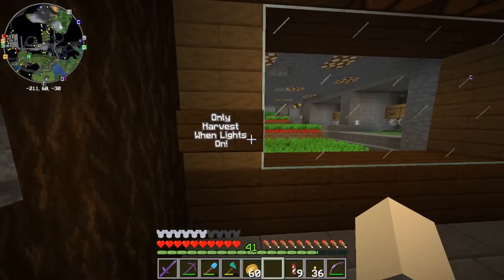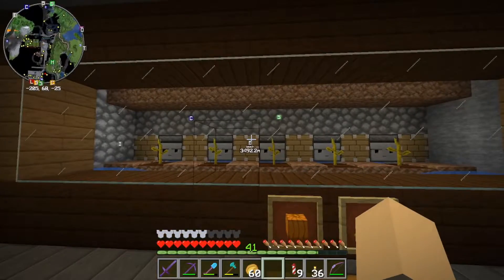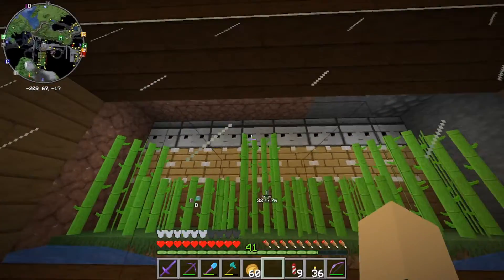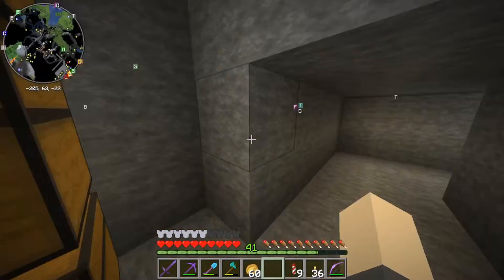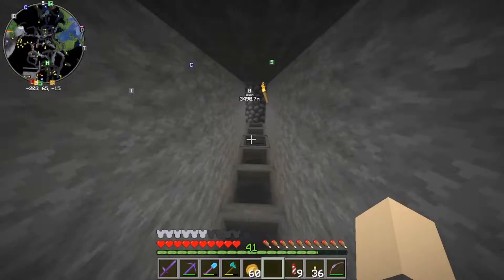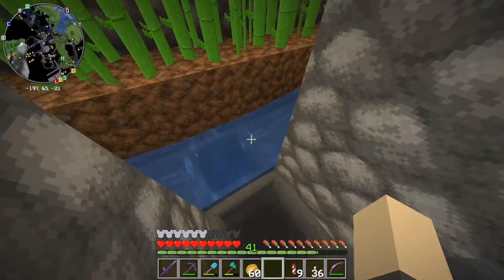We can only harvest this at night because the water will kill the bees, so I set up this little light system. We watch the pumpkin and melon farm work - this is three layers. And then I have a sugarcane farm, this one's one layer. But down here, past my item sorter for the crop farm, following these hoppers, we reach the sugarcane farm.